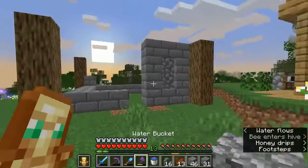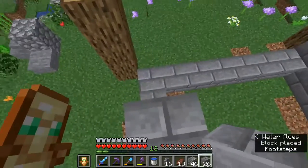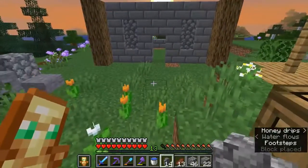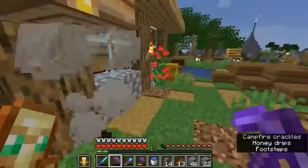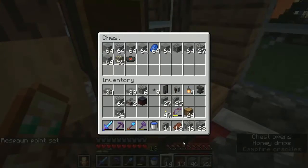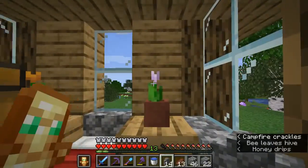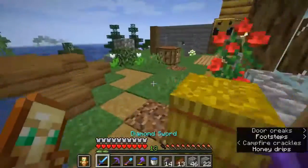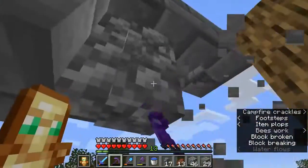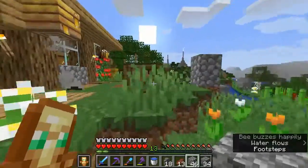Hmm, does that look good? Maybe, I don't know, we'll check it out. Let's build up the wall and the foundation. I don't think we're gonna use the cobblestone walls actually — I'm sorry, but I have so much stone I could be using for the castle. The castle is almost done. I can already see that this build just wasn't fitting the theme of the area.